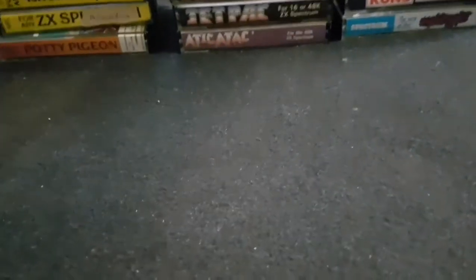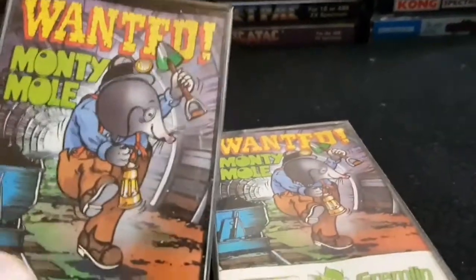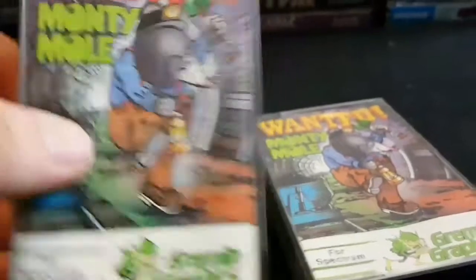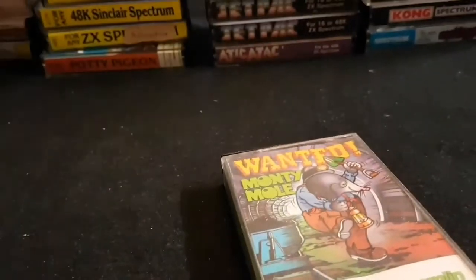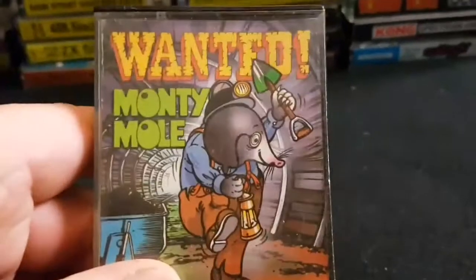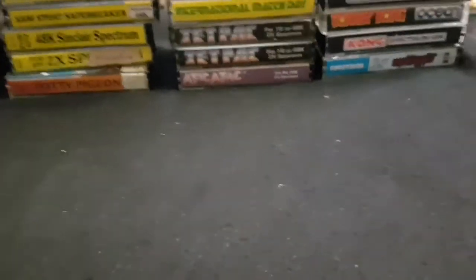And this is Wanted Monty Mole. There are two variants of these — the only difference I can see is one's blue and one is green. That's Wanted Monty Mole. I've got all of the Monty Moles, I believe, but they'll be in another section because they're in larger boxes.